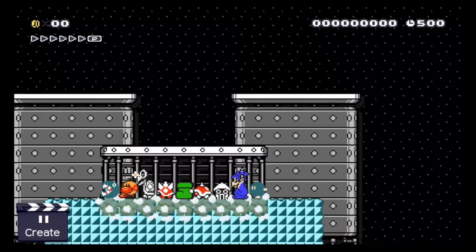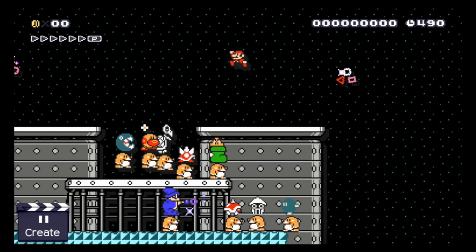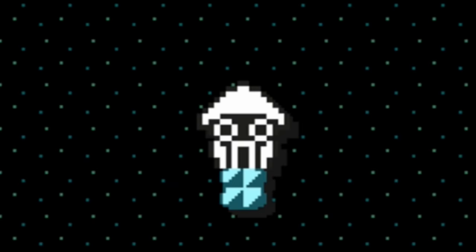If you put a Monty Mole in the ground and then stack an enemy on top of it, the enemy won't move unless Mario gets close. I call this the Monty Immobilizer. There are some really cool and useful things you can do with this concept, but before I show those to you, let's have a look at how hilariously stupid immobilized Bloopers look like.